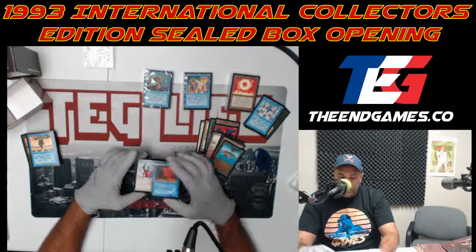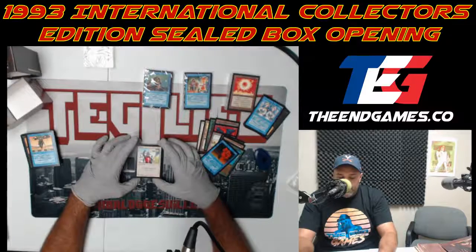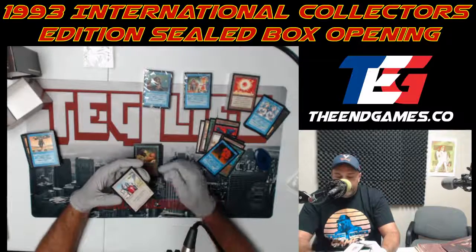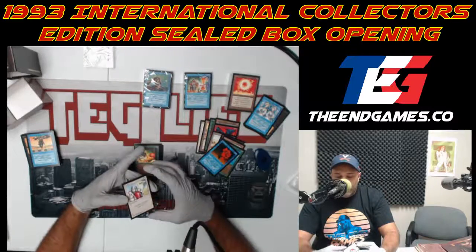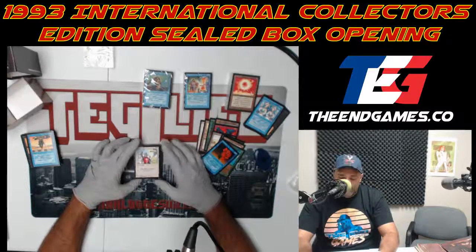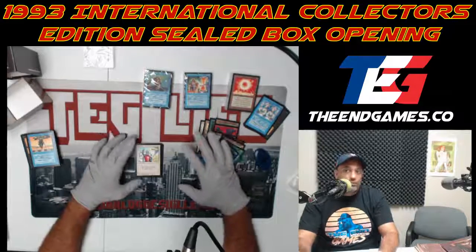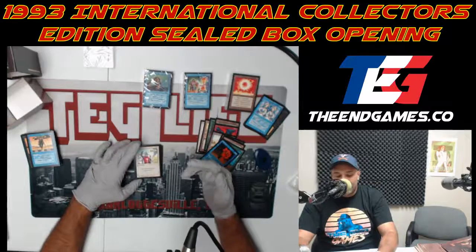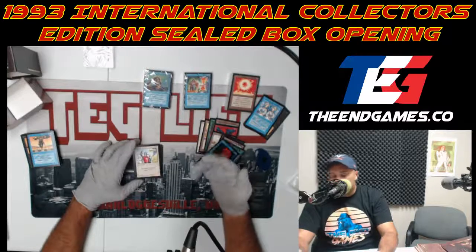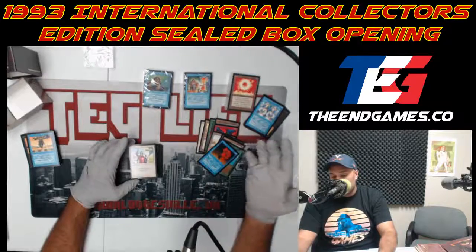Crusade — the original anthem! All white creatures get plus one plus one. Savannah Lions — turn one, turn two, this thing swings for three. What I like to do was put out all the creatures as fast as I could and then drop the Crusade, because if you put it out early you're missing turns where creatures could be swinging — it won't make up in the long run.